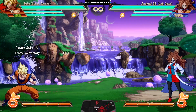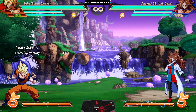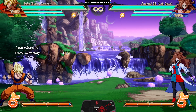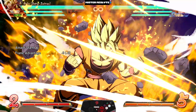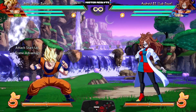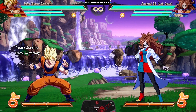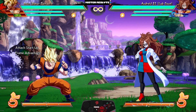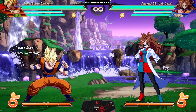Outside of that, SSJ Goku got a variety of super changes to coincide with the new level one into level three comeback factor, most notably his level three when you stay Super Saiyan now travels further. Altogether, this makes SSJ's already super-powerful universal kit even scarier, upping his damage and combos — what he already excelled at. He's basically just a better version of himself.